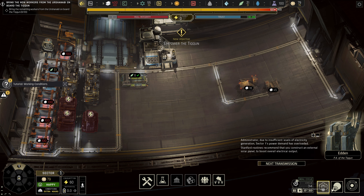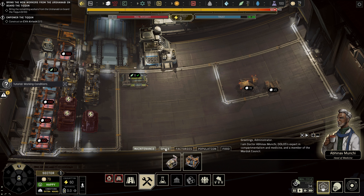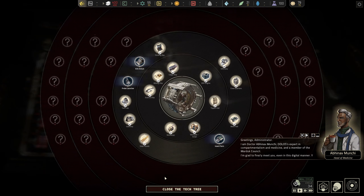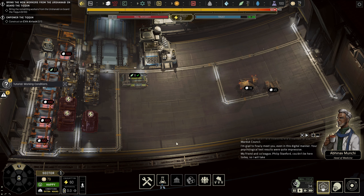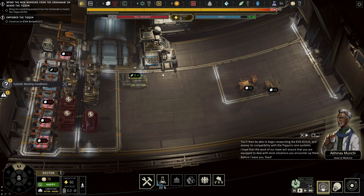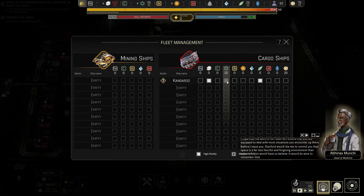Let's get our transmission. Greetings administrator — I'm Dr. Abhinav Muchi, Tolo's expert in compartmentalism and medicine and a member of the Model Council. I'm glad to finally meet you, even in this digital manner. Your psychological test results were quite impressive. My friend and colleague Philip Stanford couldn't be here today so I will take the role of introducing you to the final stages of the Whole Engine integration. Before we get into that, we'd like you to complete the testing station's exploration and enhancement capabilities. You'll then be able to begin researching the EVA airlock and assess its compatibility with the Tycoon's core systems. Stanford would like me to remind you that space is a far less fanciful and forgiving environment than science fiction would have us believe.